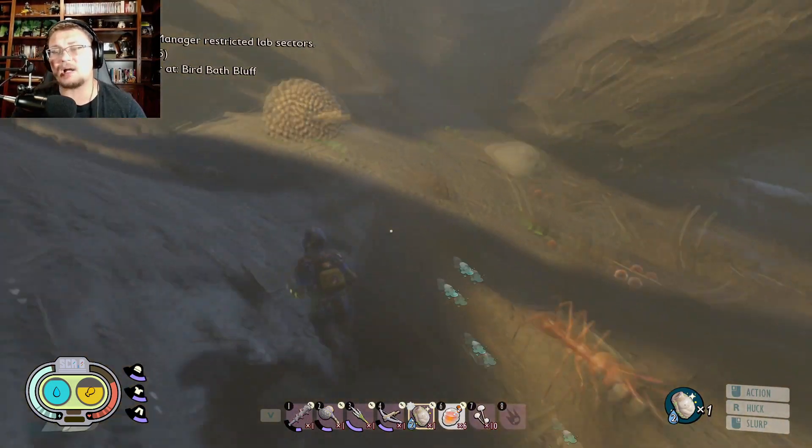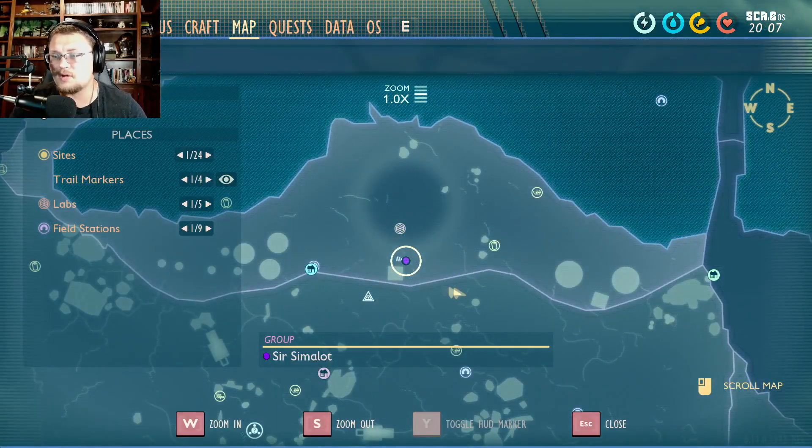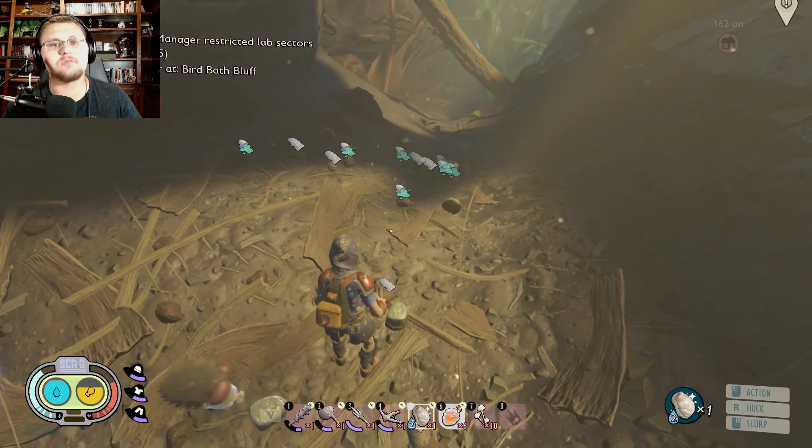Run over to right here by the oak tree, in between this area where Pete is and this spot right here, and you will find tons of these pieces all over the ground. Go into the public test server and get this exploit for yourself right now.